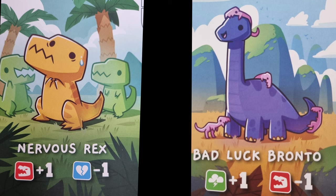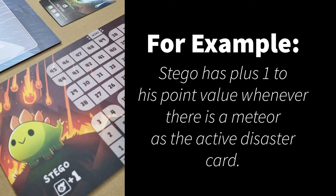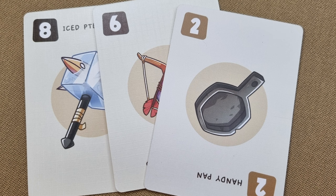When you look at your dinosaur traits, you will see that each has a different advantage and disadvantage for different types of disasters. You use these numbers to adjust your point total when revealing your point card during the round.